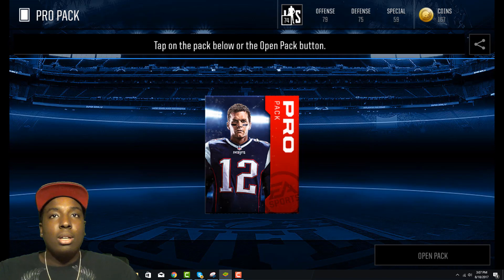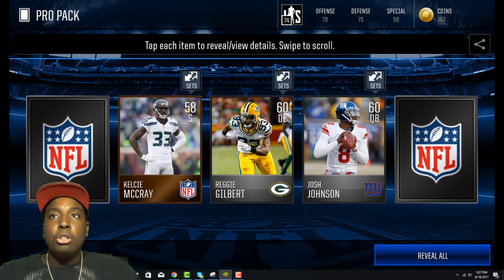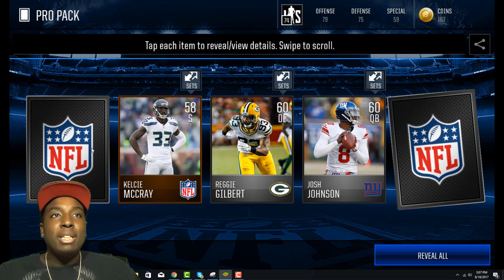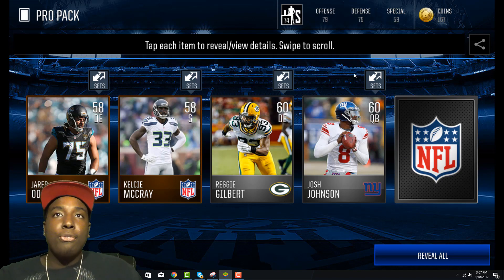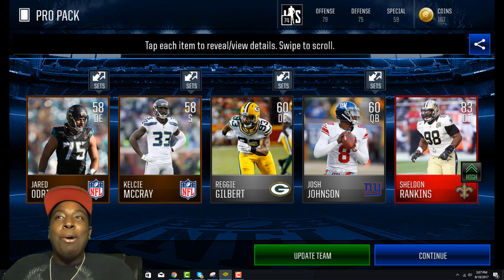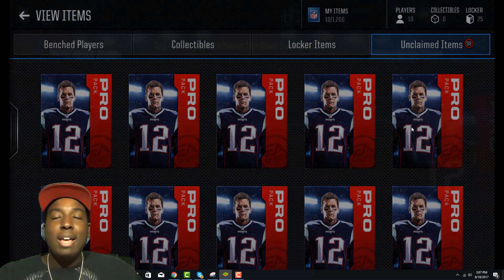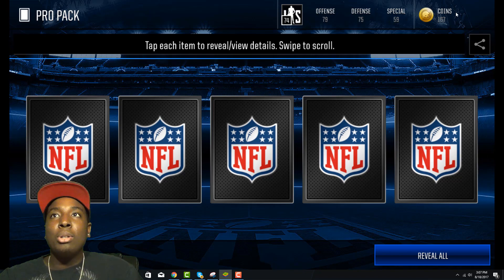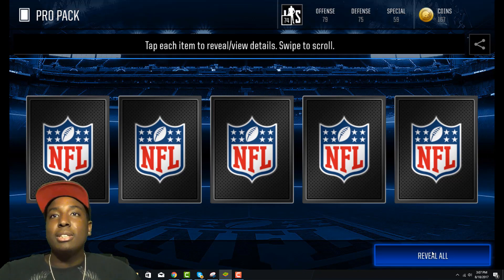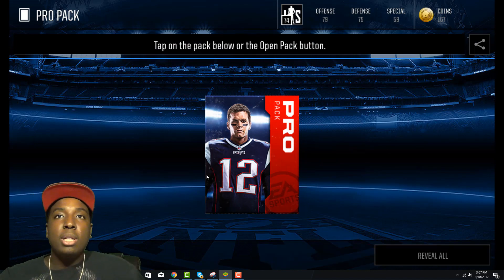Hit the link in the description if you're interested in buying coins. Oh, look at that — we get an elite out of that pack! When a card shakes, that means an elite right there. I'm using my computer to record this for the first time because I'm letting my phone charge. We get an 83 overall defensive tackle Sheldon Rankings — that should be going for a lot. It's an 83, not one of those 80s. So far we've already made profit.